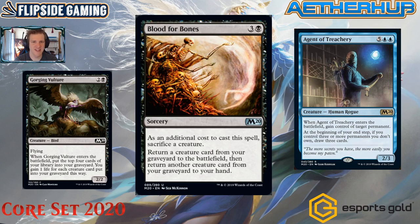The next package is a little reanimation package. Blood for Bones is three and a black — as an additional cost, sacrifice a creature. Return a creature card from your graveyard to the battlefield, then return another creature card from your graveyard to your hand. It's a four-mana reanimation spell — they used to have one called Zombify back in the day, and it was determined to be too strong, bringing back giant elder dragons on turn four.